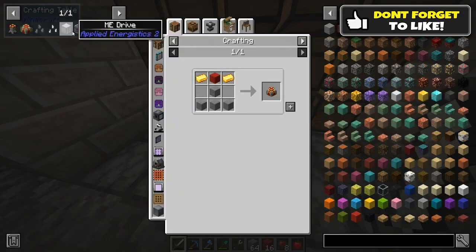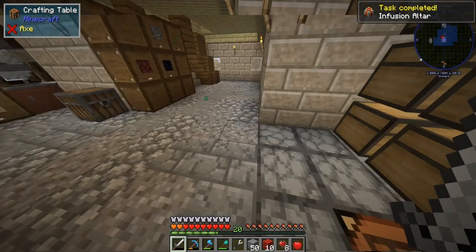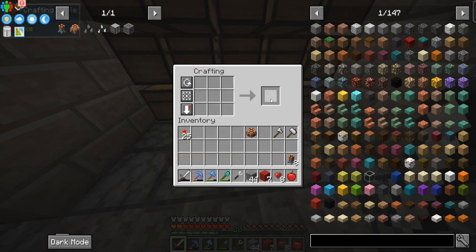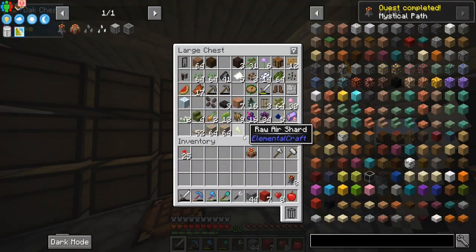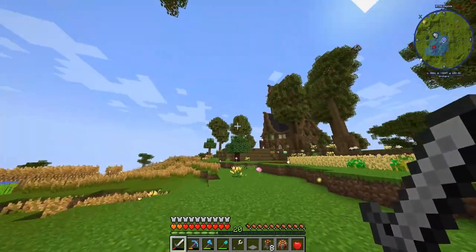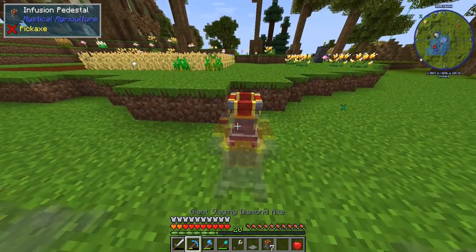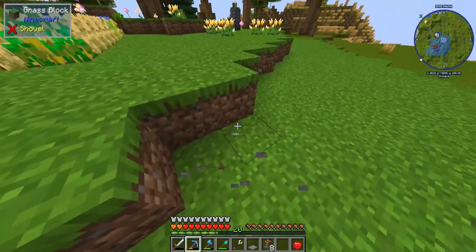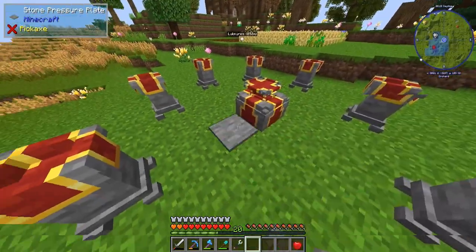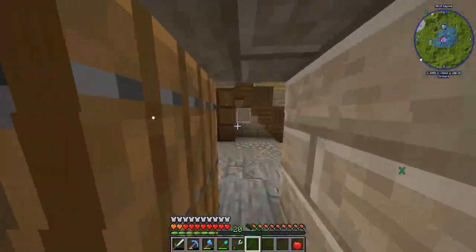We need gold for some storage in Mystical Agriculture. We need six total - that'll be okay. We're going to make a quick little lever - actually a pressure plate. A bit farther away from the base we're just going to place this here - this is the infusion altar. It tells you where to put the pedestals and you're good to go after that.